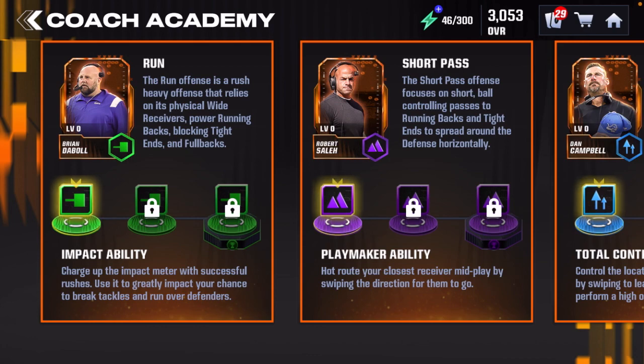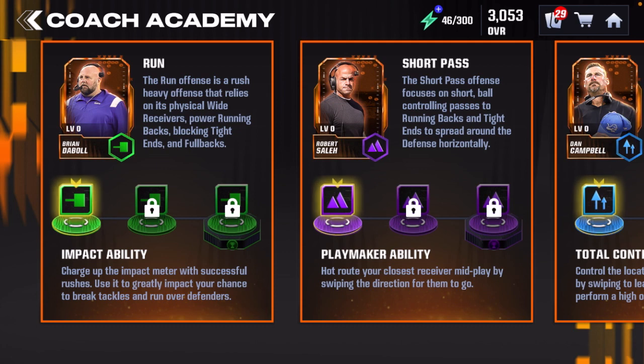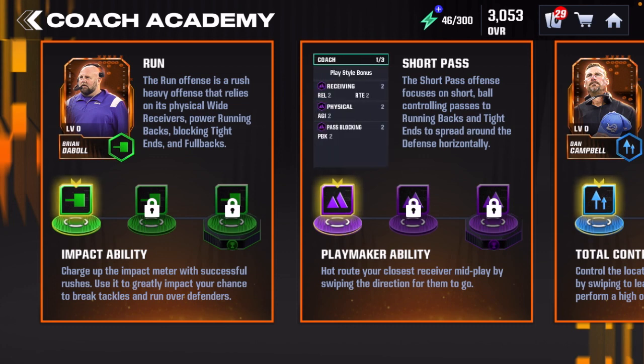Before we end the video I want to talk about what is different about each coach. Brian Daboll and Robert Sala, for example, are going to have different special plays and different abilities. If you choose Brian Daboll you will have the Smash Mouth playbook; if you choose Robert Sala you will have the West Coast playbook. It tells you the strengths of each offense.